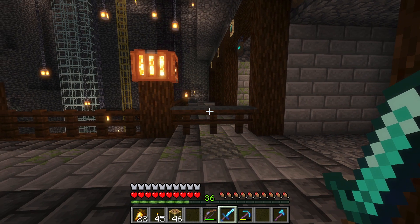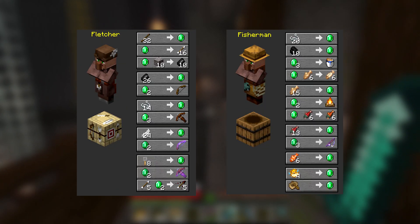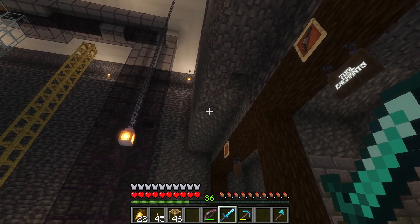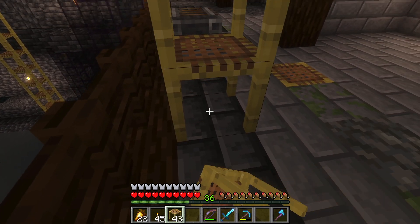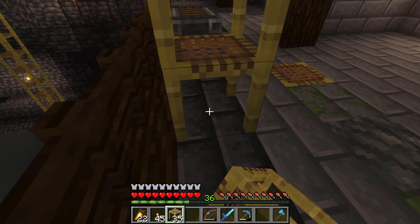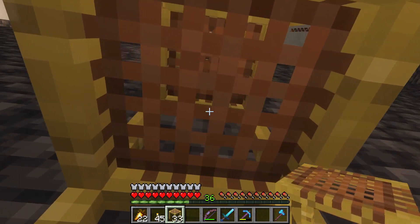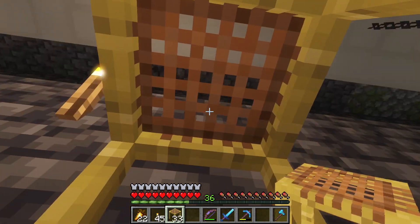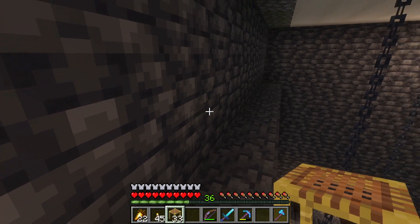You could even set up a nether wart farm so you could add additional emeralds while you're there. If you had a spider farm, then you could use either a fletcher or a fisherman and do string trades for emeralds. Now, my personal favorite farm is a skeleton farm. As luck would have it, there are no villagers that trade any sorts of bones or bone meal for emeralds. However, I've got a very creative solution for that, which I will cover a little later in the video.